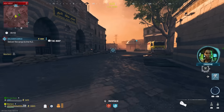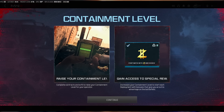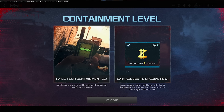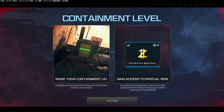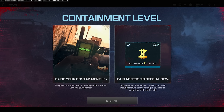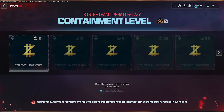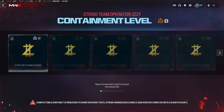The exfil streaks feature is actually going to be called a containment level system, with early images available. To raise your containment level, you must complete contracts and exfil — not just exfil immediately. It seems at least one contract per game is required for it to count toward your next level.